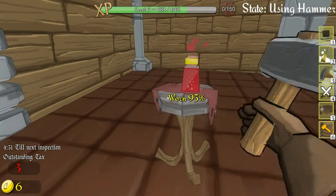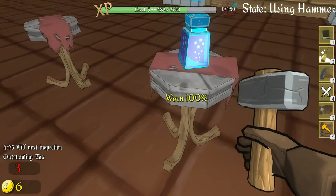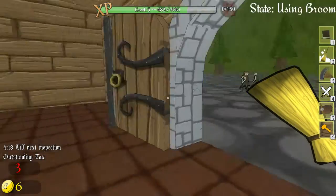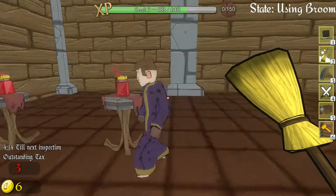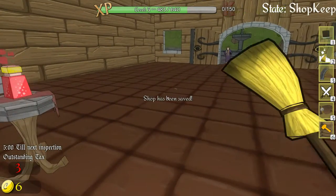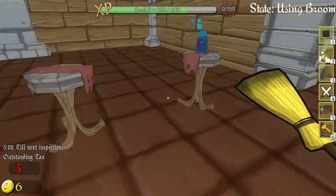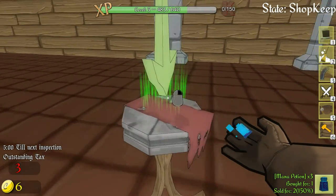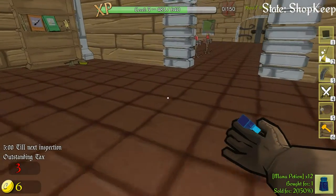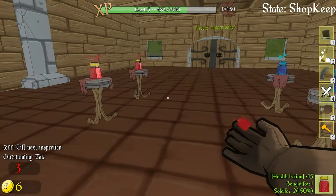Do we have to repair this? Yes we do — I forgot about that, we have to repair stuff. Let's clean things up. Do we have to close the doors? No, they stay open. Let's put a potion on there and pick up our order. Now we should be able to make more money with everything we got — 12 and 15 slots — so with these two we should hopefully double our sales.